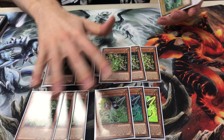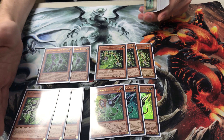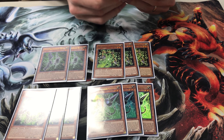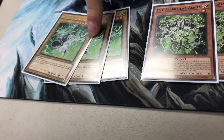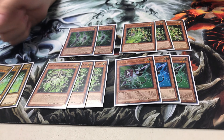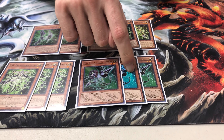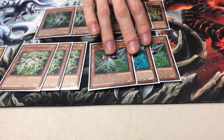Each of them has pretty much the same corresponding effect. Whenever your opponent would activate a card effect or does some kind of action, you would special summon one of these as well as one PsyFrame Driver from your hand, deck, or field, and negate the action and then destroy it. For PsyFrame Alpha or Gamma, whenever your opponent activates a monster effect, you special summon this and PsyFrame Driver, and negate the effect and destroy it.